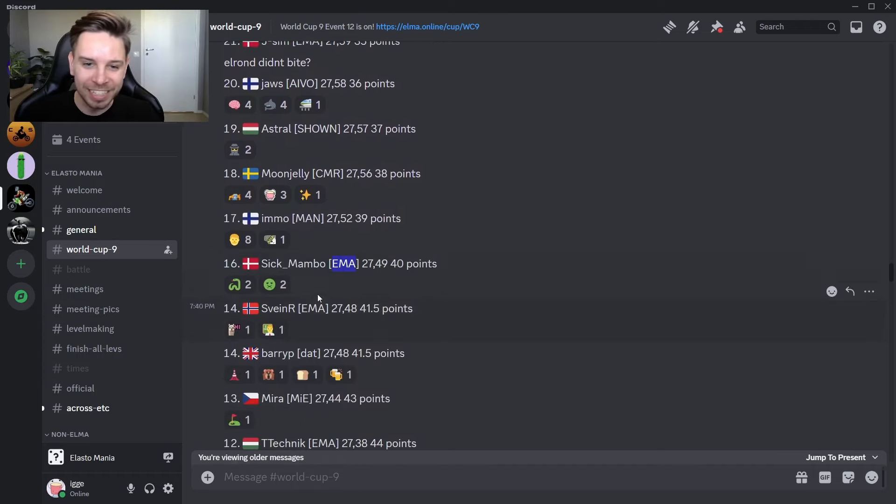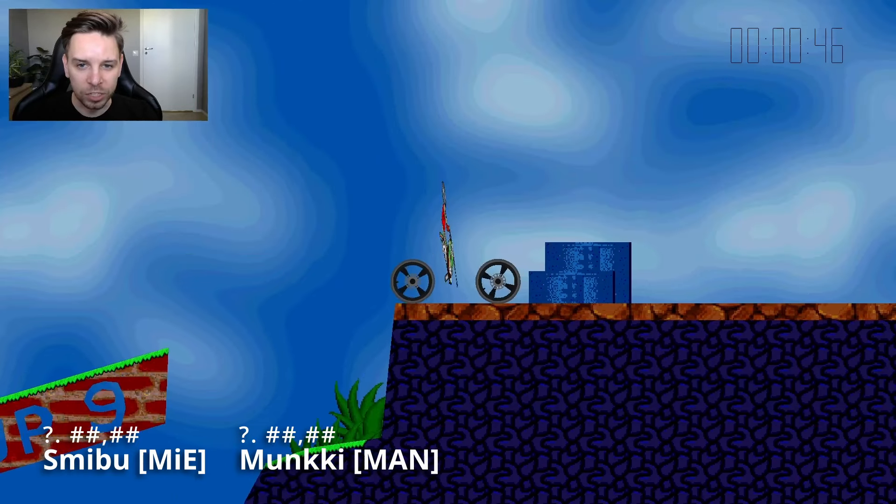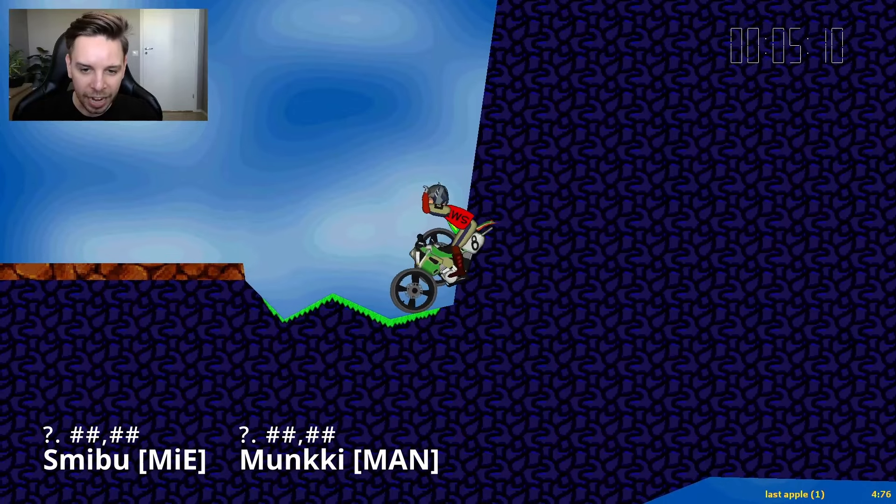We'll jump into the competition for 10th place. Along the way we also see EMA being consistent as always — Sick Mambo in 16th, Sveiner in 14th, Technique in 12th. EMA always travels in a pack it seems. But in the battle for 10th place there are no EMA members. Instead we have Smibu from Mie, who has been performing incredibly well in this cup, and Munkie from Team Man, who also has some strong finishes. Let's see who grabs that 10th place.